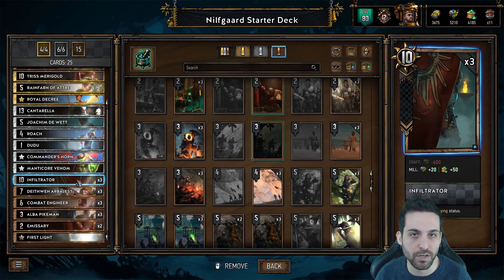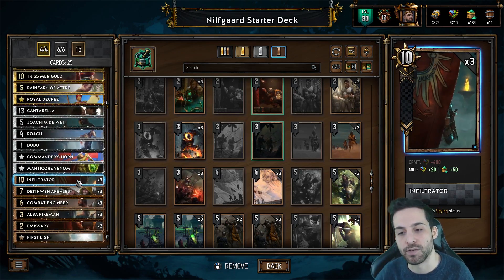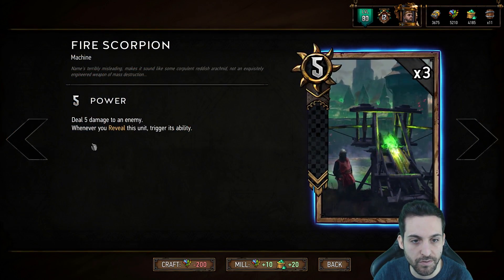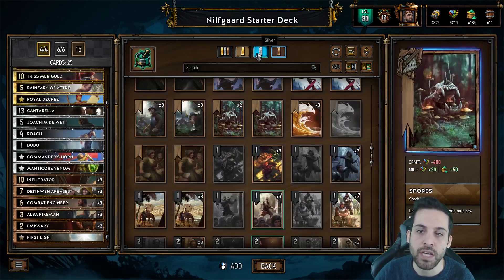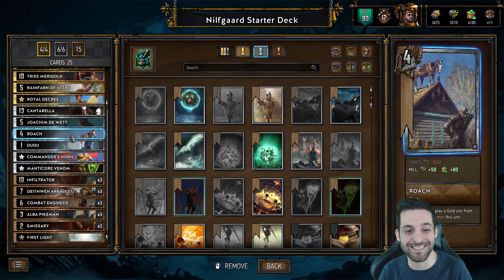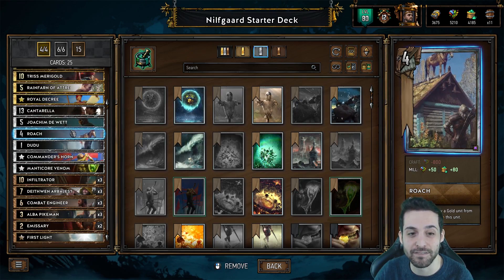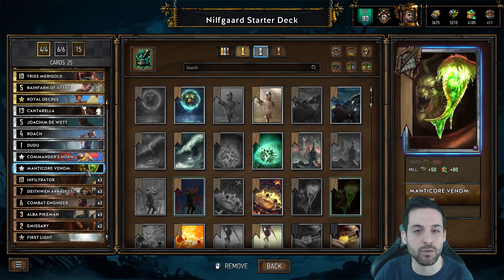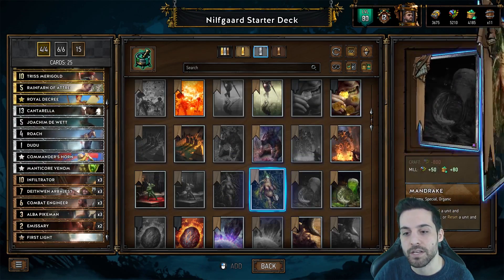When it comes to Reveal Nilfgaard, you may not need the Infiltrator, so that's a card you'd also look to remove as the other options are better. It depends on what direction you take. The Fire Scorpion is also very important for the Reveal archetype. When it comes to silver cards, Roach and Commander's Horn are in pretty much the most used decks at the highest ranks — they're very key silvers that you're lucky to start off with. Manticore Venom can be replaced depending on what archetype you build.